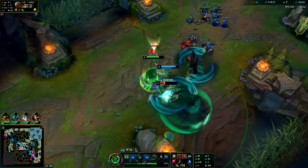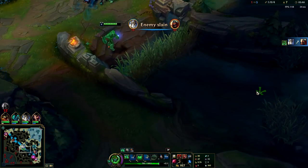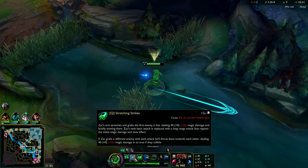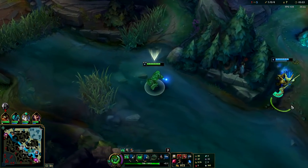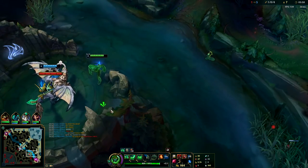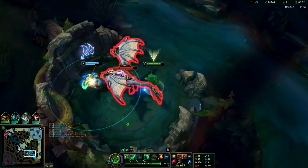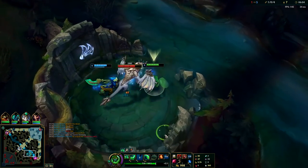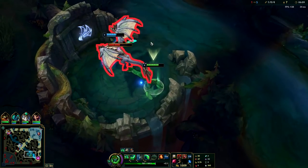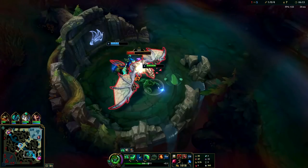Knock him up, hit him with Q, drag him back to the minion, knock him — he's dead. It's easiest to land your Q if you knock them up first. Once you hit them with E and they're in midair, that's when you Q something like a minion and melee them, or Q the champion and melee them against a minion, a wall, a dragon, a plant, anything you can slam them into — or another champion of course.